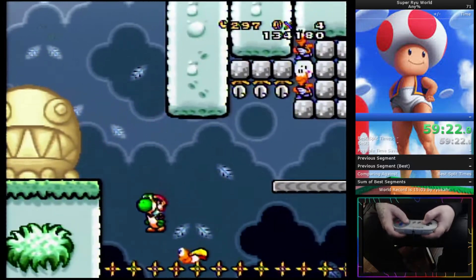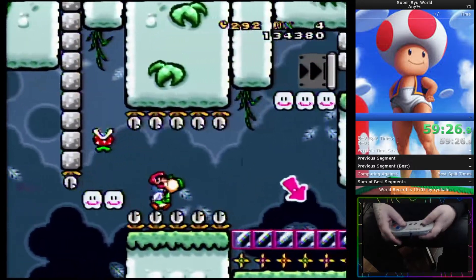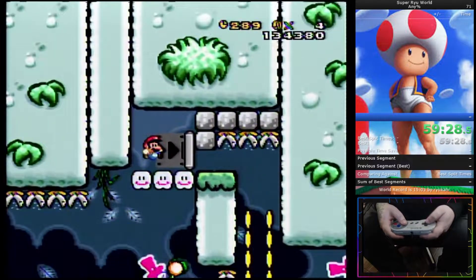After you get the next checkpoint, you want to position yourself correctly. If you're going to use Yoshi's tongue earlier, you want to be up close like I was. If you're going to do it later, you want to be a little bit farther away, otherwise it'll miss.